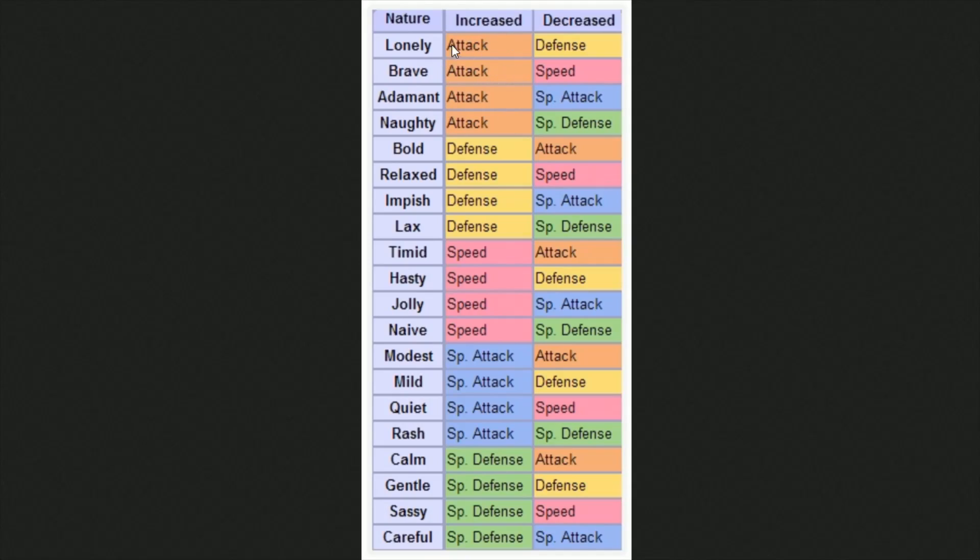If ranking the attack-increasing natures, Brave is probably the best and then Lonely after that — since you have a ridiculously high defense anyway, having that decreased isn't the end of the world. You could also go with Naughty, decreasing special defense, but since that stat isn't great to begin with, you probably don't want that either. Quiet could work to make Ice Beam hit a bit harder while decreasing speed. But you clearly want to increase attack over special attack. Definitely avoid Bold, Timid, Modest, and Calm — anything that decreases your attack stat.